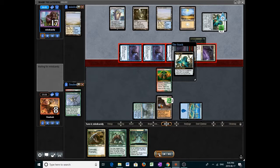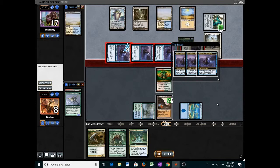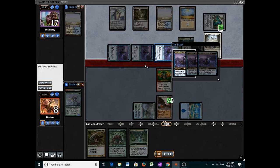They do have lethal here — Selfless Spirit. That was unfortunate; we were close to combo for multiple turns, but Mausoleum Wanderers are very good against us. Let's regroup and go to game three.